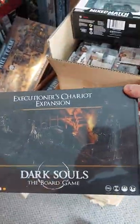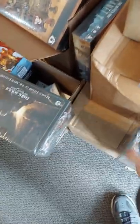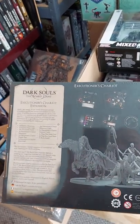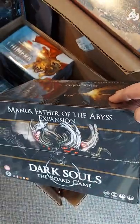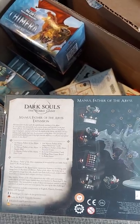More minis. Dark Souls the board game. This is the Executioner's Chariot expansion — it's not new, but it's new to us. Looks like it comes with some skellies also. And Manus, Father of the Abyss, expansion for Dark Souls the board game. It's been selling quite a bit of the Dark Souls-based game, so we want to make sure we're stocking as many of the expansions as we can find.